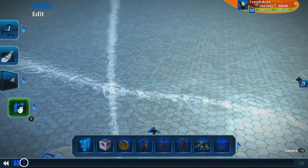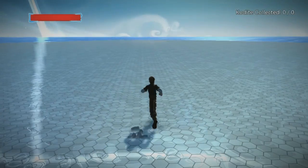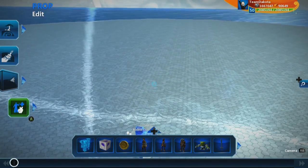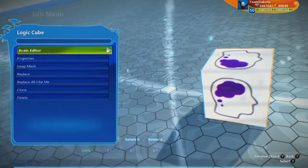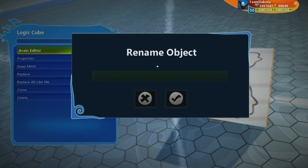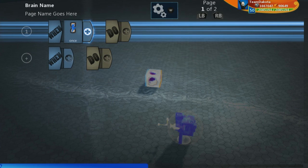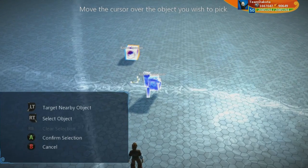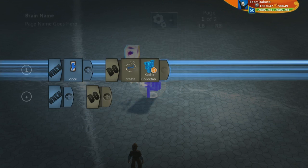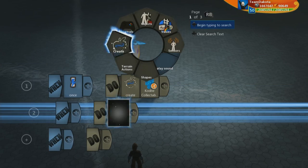If I go to test, you'll notice there's nothing there because I haven't told it to be created yet. Let's pull up a logic cube and call it 'codite spawner.' In its brain, we say 'once' and then 'create,' point to our codite collectible using the in-world picker, and by default it'll be at the position of this logic cube. Then I have this logic cube destroy itself afterwards.